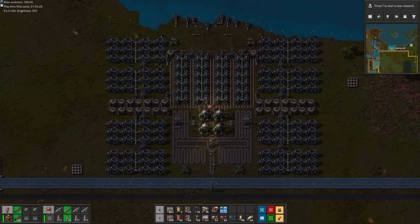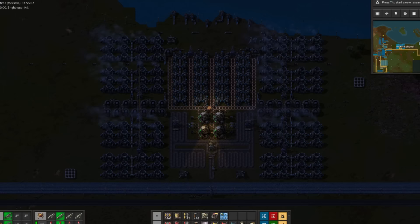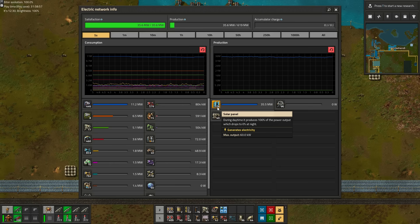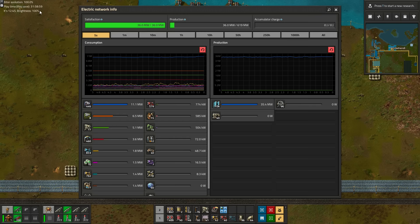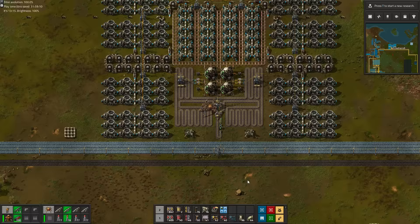I hereby promise that in my next series I will design all my nuclear plants by hand, without using my own blueprints. As our current power draw isn't even 10% of this reactor's 480 megawatt max capacity, even these few fuel cells are gonna last a very long time. We are also going to save even more fuel than usual, because we are still running on our 1000 solar panels during the daytime, which means each fuel cell will easily last more than an hour, instead of the usual 200 seconds it would last in an unregulated nuclear power plant.